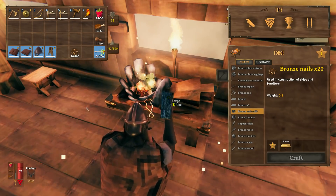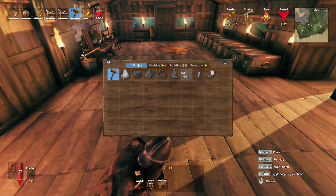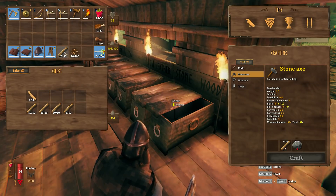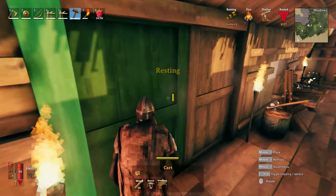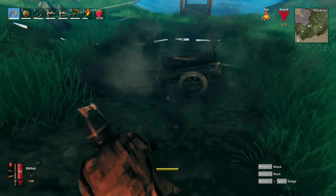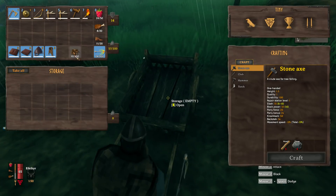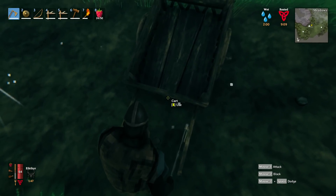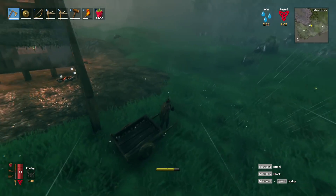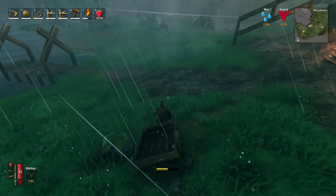Bam — cart! A cart is unlocked! Wood, bronze nails, and a workbench — let's go outside to make this bad hombre. Open the storage — we could squirt stuff inside of there or pull stuff out. And great, it's raining. You can just haul the cart like that, you can run with it — it takes stamina of course.